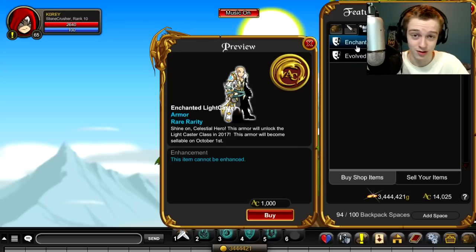They will both unlock the class for you. So you're only spending 1,000 ACs to get the class, which could be a discount — we don't know what the price of the class will be when they release it. Maybe they'll release the class for 1,000 ACs only, or maybe it's a farmable class when it comes out. But we do know that you will get the class for 1,000 ACs, so if you're going to buy the class anyway, it might be a discount — you might get it at half price.